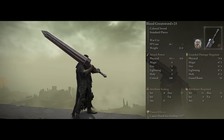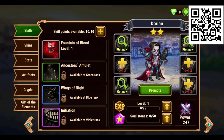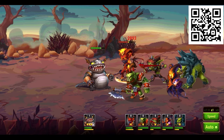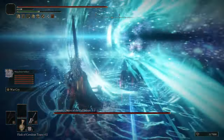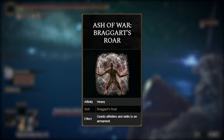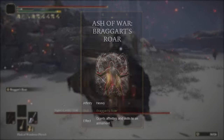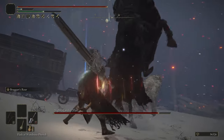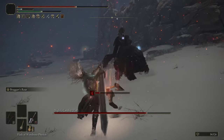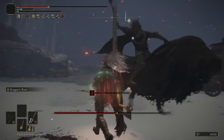We're going to need the Ash of War Braggart's Roar, which increases Physical Damage by 10%, adds an extra 5 levels to Strength, increases Damage Negation by 10%, increases Stamina Recovery Speed, and alters Heavy Attacks to do more damage. I should note that in most of the footage you can see me using Ash of War Warcry — literally just the worst version of Braggart's Roar. It gives a smaller damage buff, no increased protection or Stamina Recovery Speed, and lasts for less time.